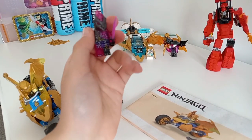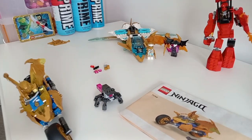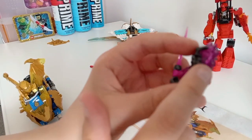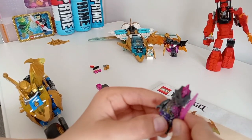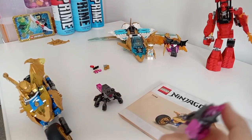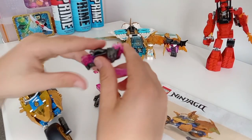Here's the Vengestone Warrior. It might be hard to see on camera since my window is facing the other side, but when light shines through the back of those crystals it actually shines through on the eyes, which is quite cool. They don't have their crystal spear or staff like they did in the episodes, but that's fine.